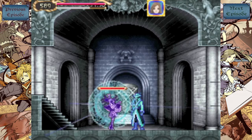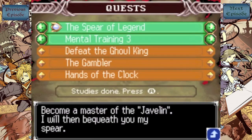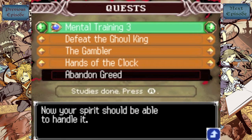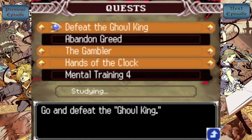Anyway, first I gotta get my Intellect going. Now in Spear of Legend — I already mastered Javelin off-screen, so I'm happy about that. I got Alucard's Spear, perhaps one of the best weapons in the entire game. I'll probably have that equipped for the majority, if not the remainder of the LP. And with Mental Training 3, I just did that one, which essentially increases our maximum MP, which is pretty cool.